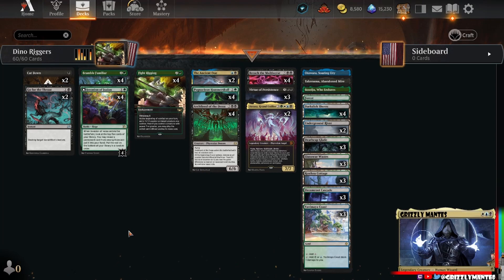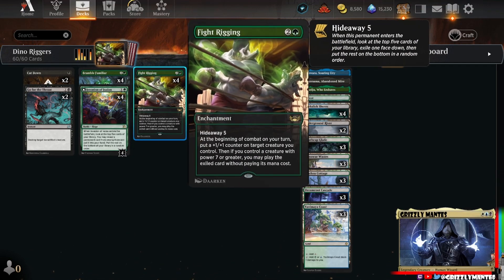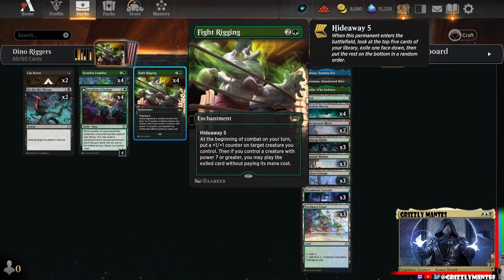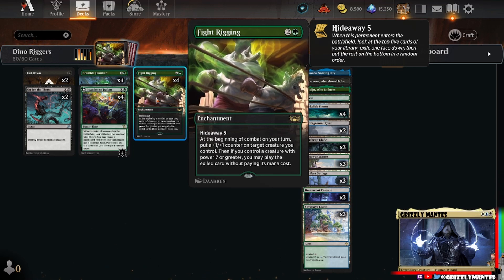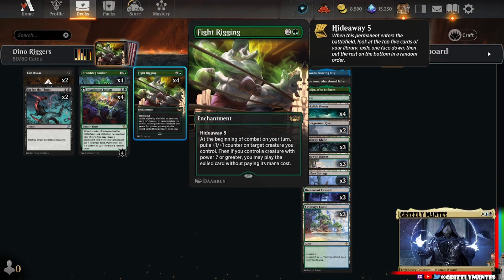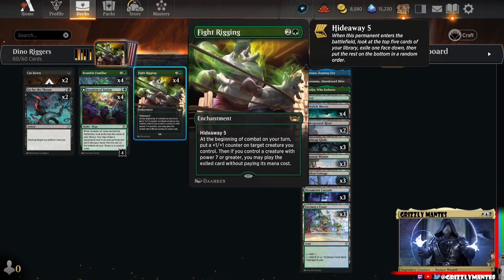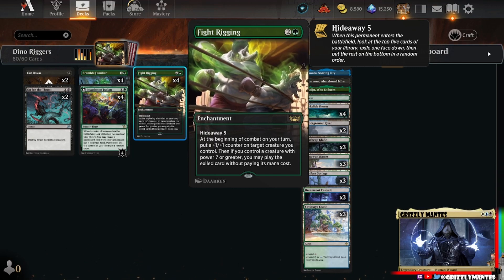Hello, the Coliseum welcomes you! We are back in Standard with a pretty familiar face on this contender - old Fight Rigging. We haven't seen a Rigger in a while. Three mana, Hideaway 5 means you look at the top five cards of your library when it enters the battlefield, exile one face down, put the rest on the bottom in a random order. Being of combat on your turn puts a plus one plus one counter, and if you control a creature with power seven or greater, you may play the card for free.